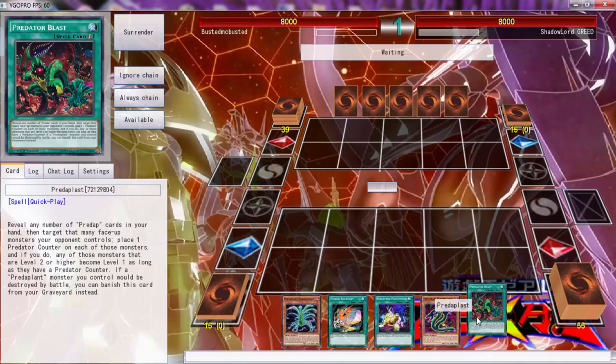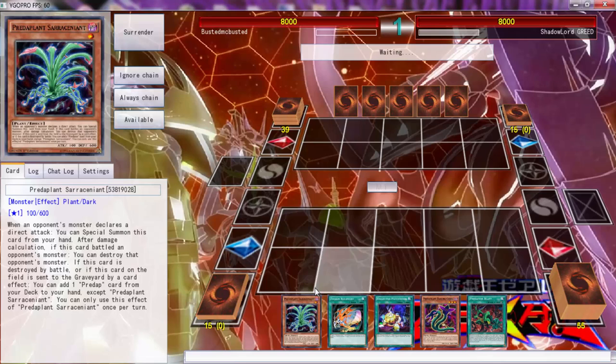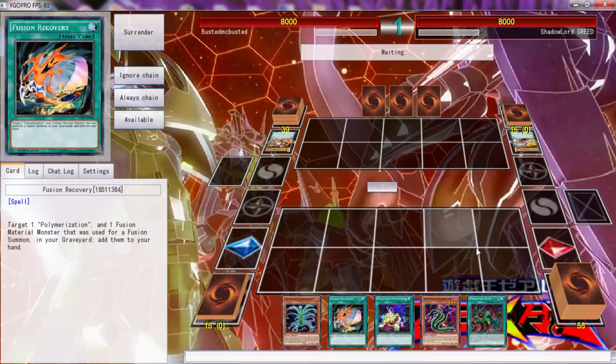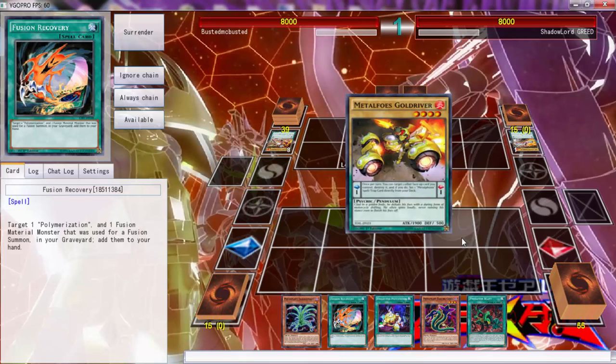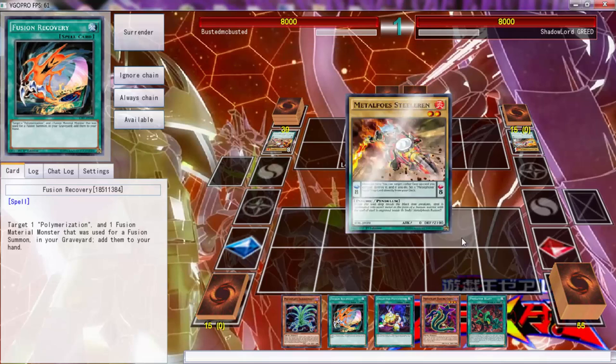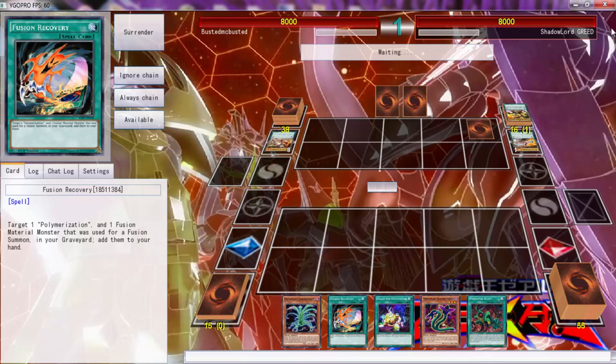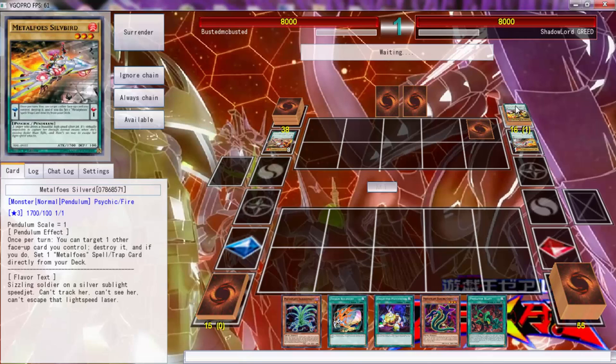We opened up pretty great — this is a good hand. Never mind, looks like we're getting stumped. Well folks it was good. Why would you Normal Summon that? Wow, okay. Never mind — we're playing people that are just not good. There's literally no reason to do that.